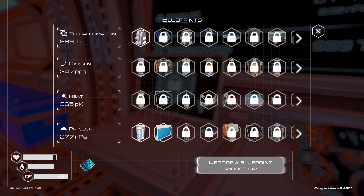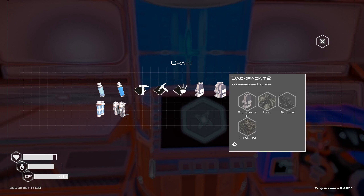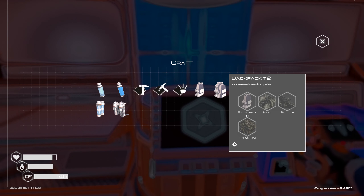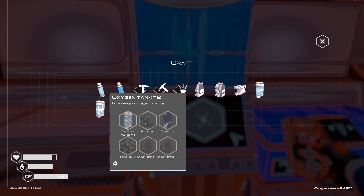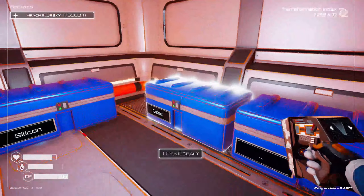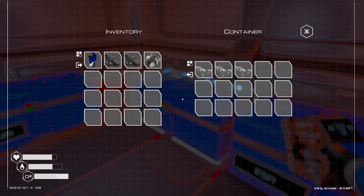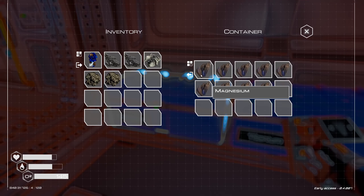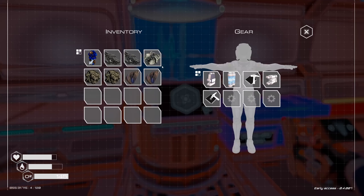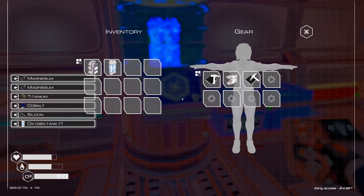The blue microchip gives us agility boots tier one, so we can move faster with those. Let's get backpack two — we need the initial backpack in order to craft the next one, plus some nice solar panels. We need one iron, one cobalt, two silicon, two titanium, and two magnesium. Memory not good! Backpack tier two and oxygen tier two — we need to take these off to do the next tier up, and we can do both.